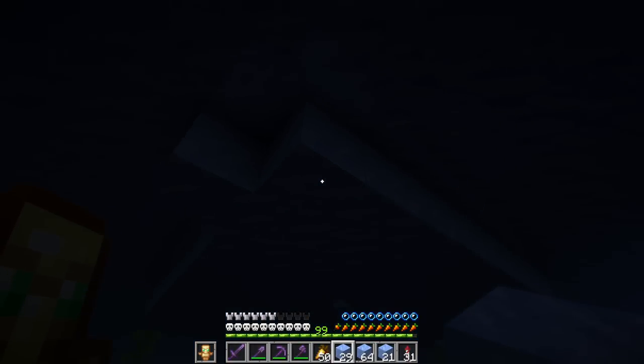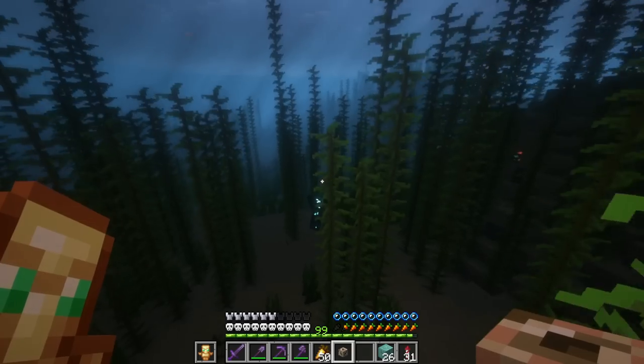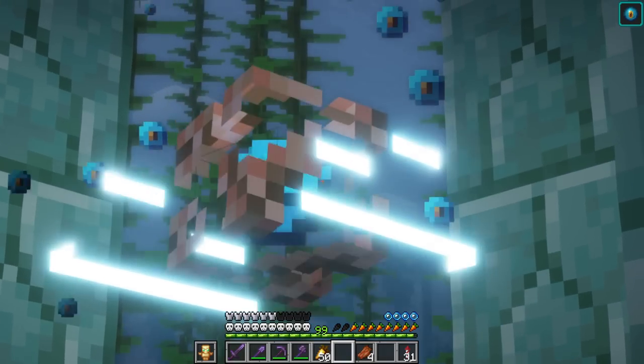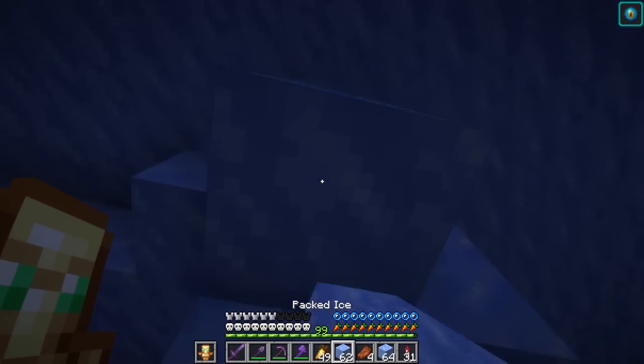I started adding snow blocks on top of the ice to give it a little bit of snowy texture. The one thing that is bothering me though is the underside. It's not really looking like an iceberg. It's just kind of a frozen ice sheet that's floating. We are going to bring this down by about five or six layers. Can't believe we almost did this without a conduit. Conduits always look crazy, especially with the shaders. This thing is looking magnificent right now.